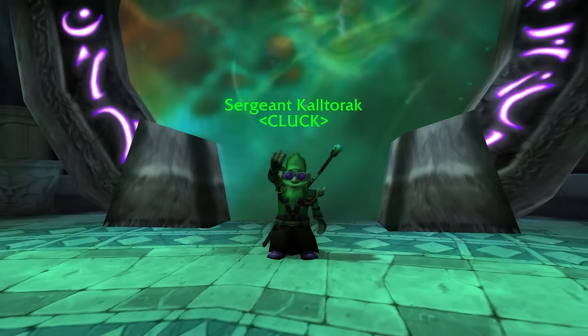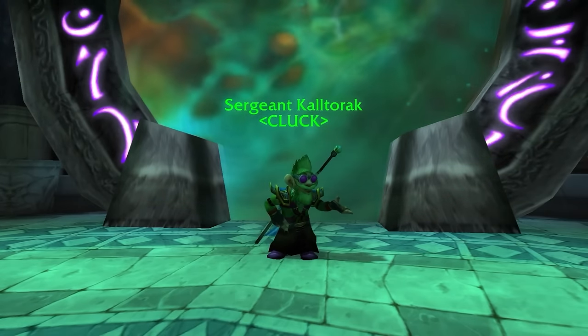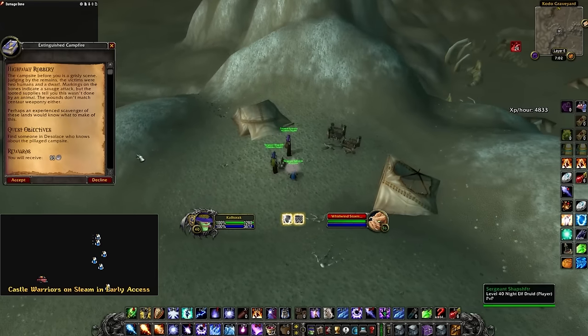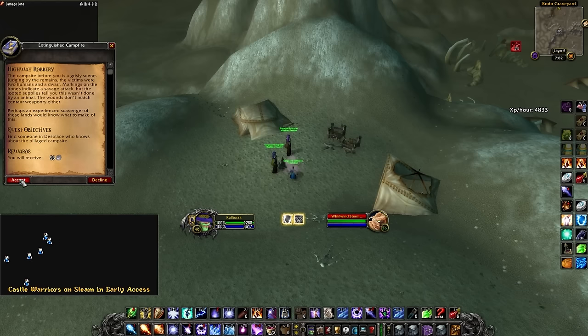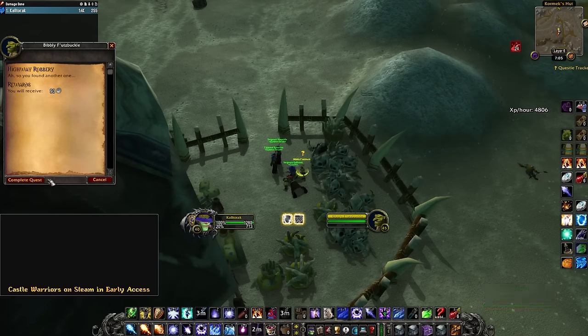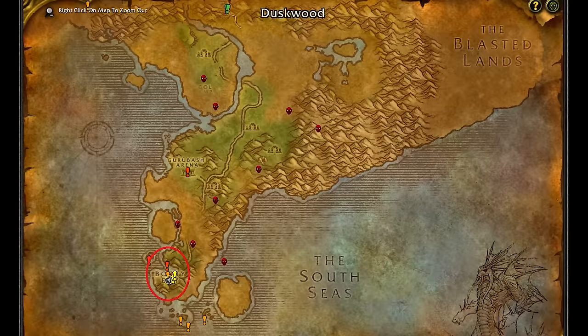Hey guys, Kaltorek here. Today I want to show you how to get the Rune Brain Freeze. To start, we go to this location in Desolace. You want to find the Extinguished Campfire. Right clicking it will give you a quest, which will send you to the northeast to talk to one of the goblins at this house here. He will give you another quest, which will send you to Booty Bay.